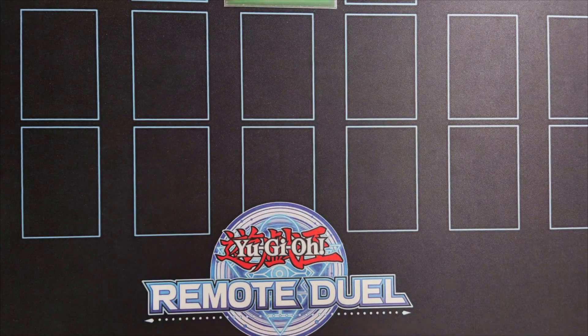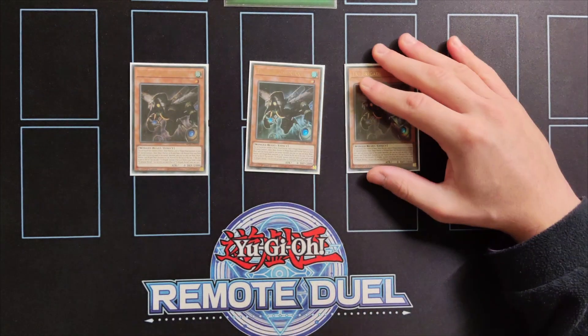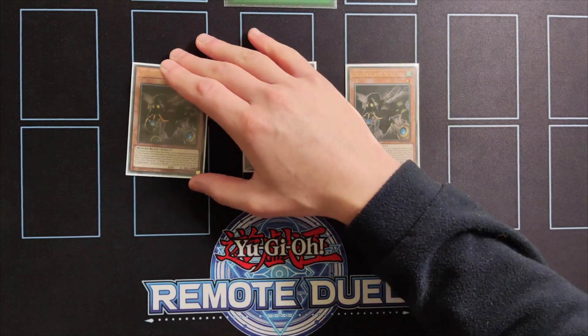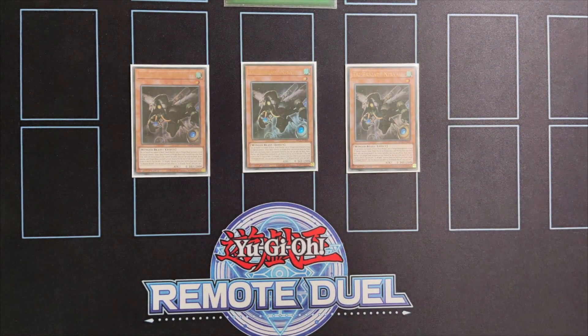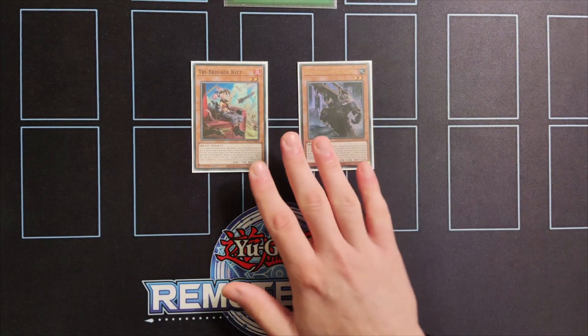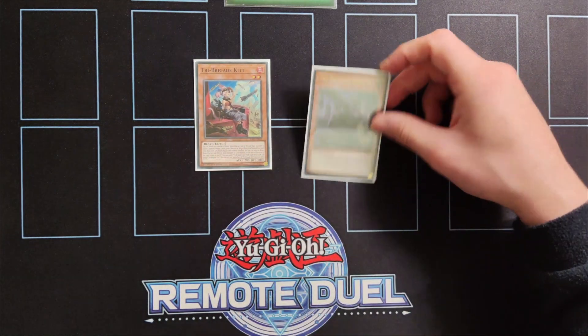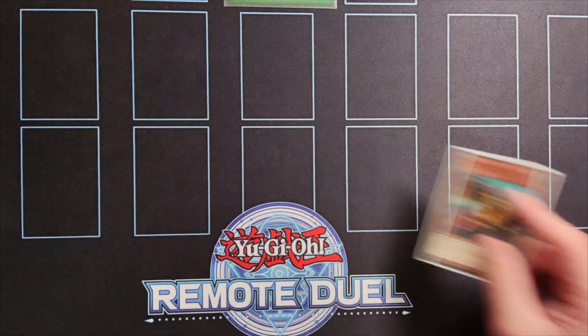We're also playing triple copies of Tribe Brigade Nerval. Nerval is such an important card in the combo because we want to search him with the effect of Cobalt Sparrow and then special summon him with the effect of Zafar Swallow from our hand. We also want to detach him as material to activate the effects of our Lyrilask monsters so we can search for another Tribe Brigade after that. That's why we're also playing one copy of Tribe Brigade Kit and one copy of Tribe Brigade Keras. Kit is really important because it can send Oath to the graveyard, and Keras acts as an extender later in the combo.